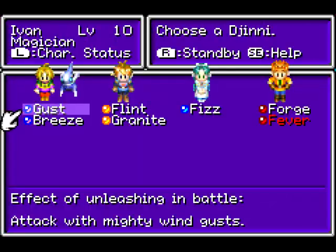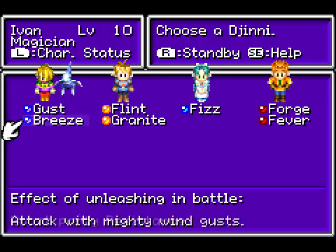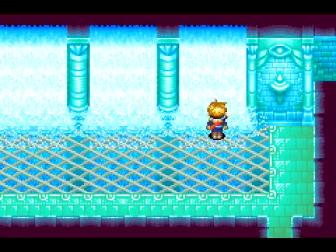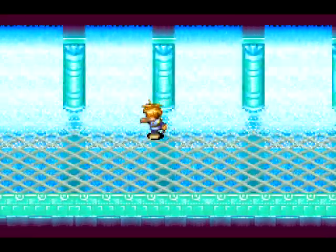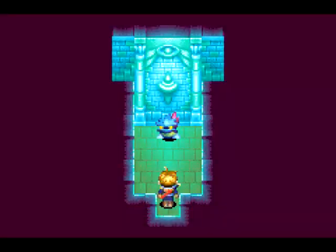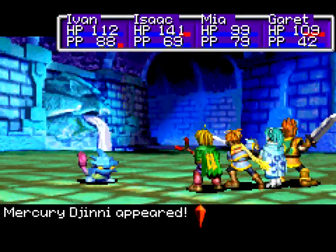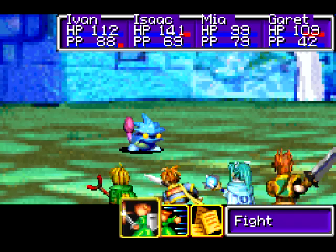I really could have sworn there was a set-all button. Maybe that's not until the sequel. I just don't know. I can go through here, though. It's the djinn! Yep, of course there's a djinn in here. It's a water djinn. And guess what? We're in a dungeon, so it's gonna attack us. And I didn't save beforehand! Shit.